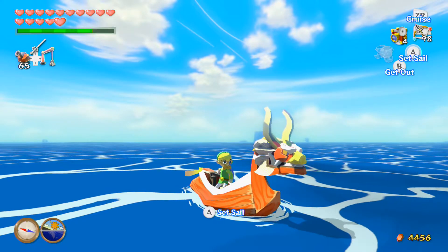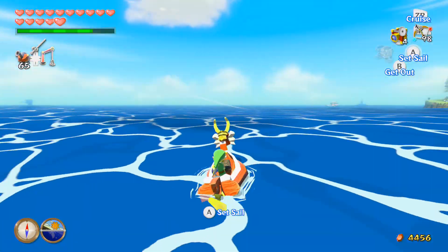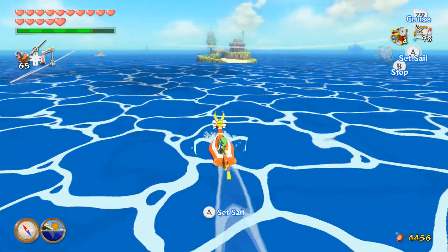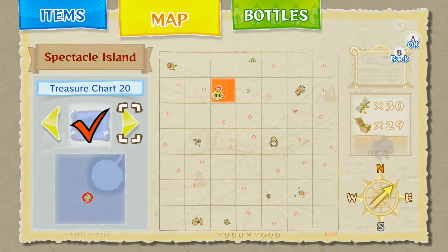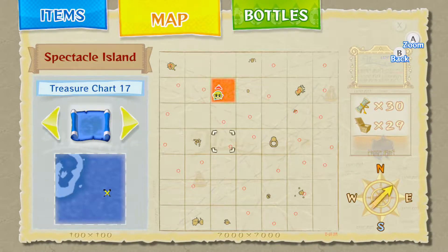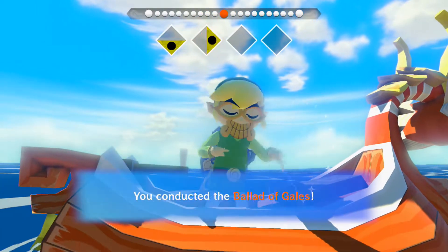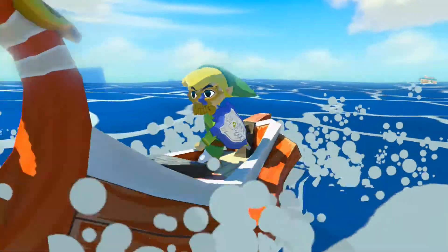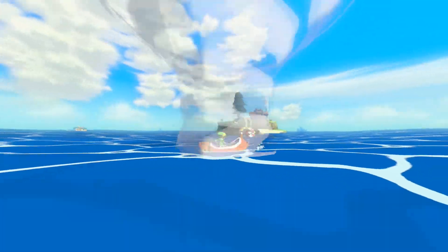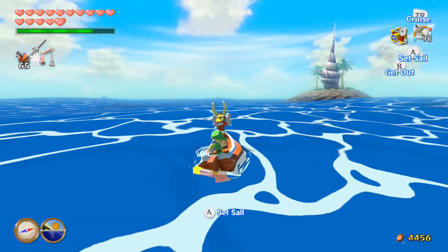Hello everyone, my name is Chibi Charlie and welcome back to the Legend of Zelda series, Season One: The Wind Waker. Previously we were collecting heart pieces, and in this episode we're going to be continuing that. I still don't know how to get that heart piece on Tingle's Island, but I think I know where to go first — Ice Ring Isle — before we do anything else.